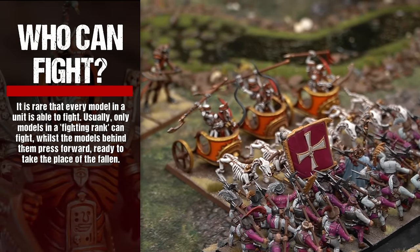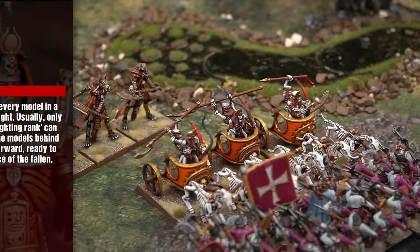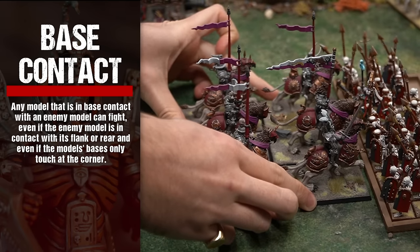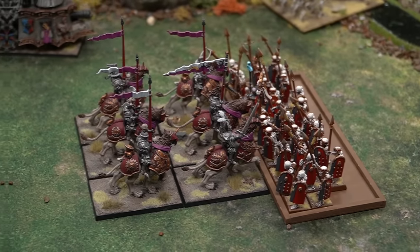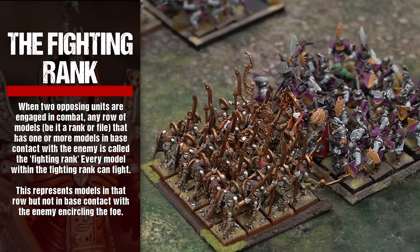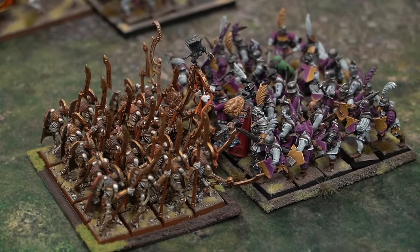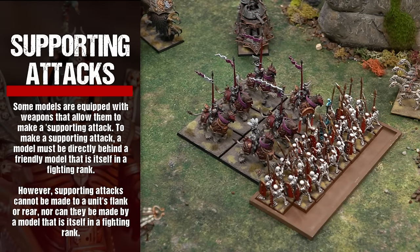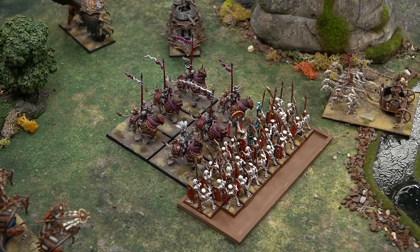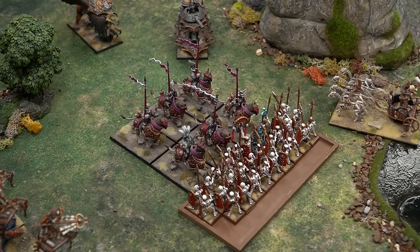Who can fight? It is rare that every model in a unit is able to fight — usually only models in a fighting rank can fight, whilst the models behind them press forward, ready to take the place of the fallen. Any model that is in base contact with an enemy model can fight, even if the enemy model is in contact with its flank or rear. Any row of models that has one or more models in base contact with the enemy is called the fighting rank. Supporting attacks can be made by a model directly behind a friendly model in the fighting rank, but cannot be made to a unit's flank or rear.